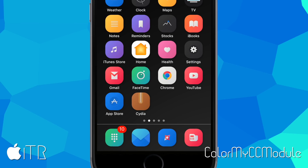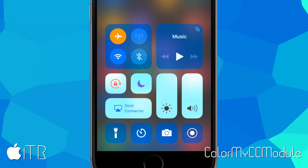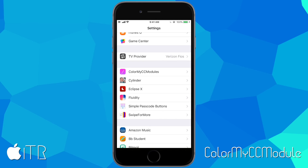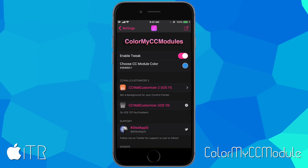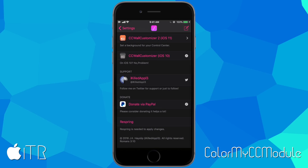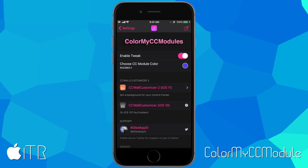Let's head to my iPhone springboard and pull up the Control Center — as you can see, my Control Center modules are all now blue. Color My CC Modules adds a settings tab in your device's settings. Tap on 'Color My CC Modules,' enable the tweak, and tap 'Choose CC Module Color' to get a color wheel. Spin it to select a color, then tap out of the color pane, scroll down, and respring your device — otherwise the changes will not take effect.